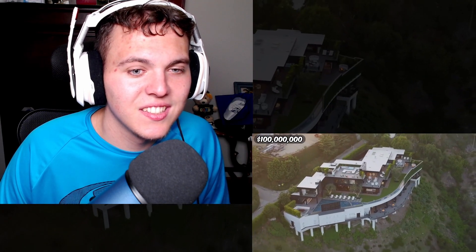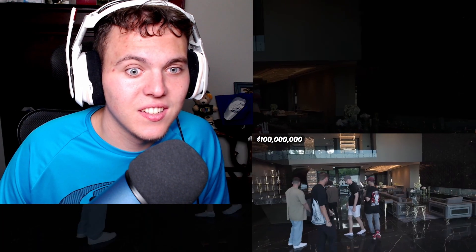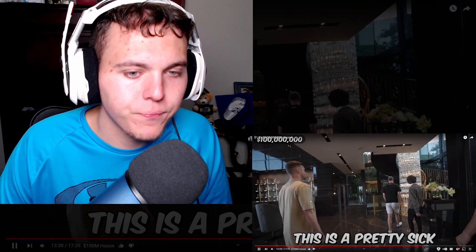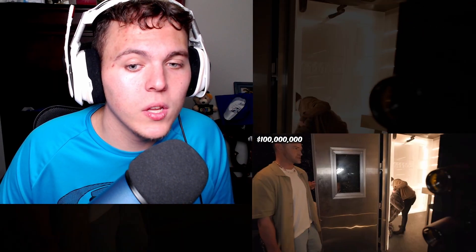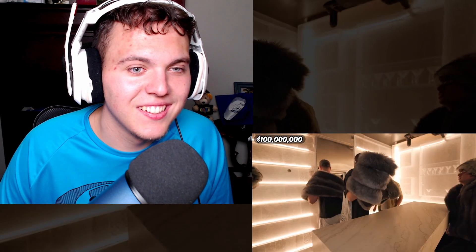Everything in this house is built out of the most expensive materials on the planet. The walls in this room are constructed entirely out of rare marble imported straight from Italy. There's not a single thing of drywall in this entire house. It's a pretty sick chandelier — this chandelier is over a million dollars, and the ceiling literally started dipping because it weighs so many thousands of pounds. There's literally six million dollars of just chandeliers in this house. Probably a 50% chance we're locked in here because that doesn't have a handle.